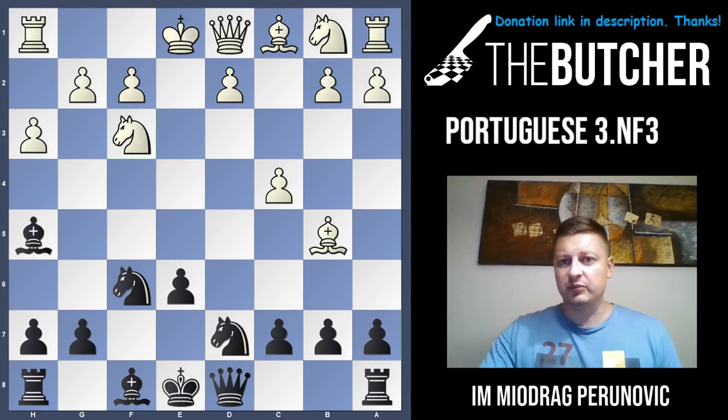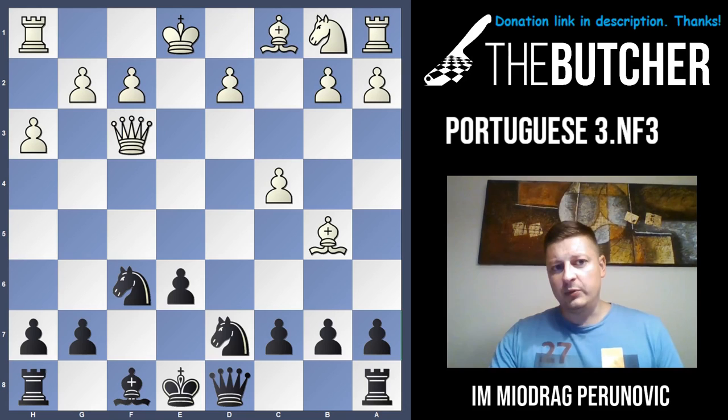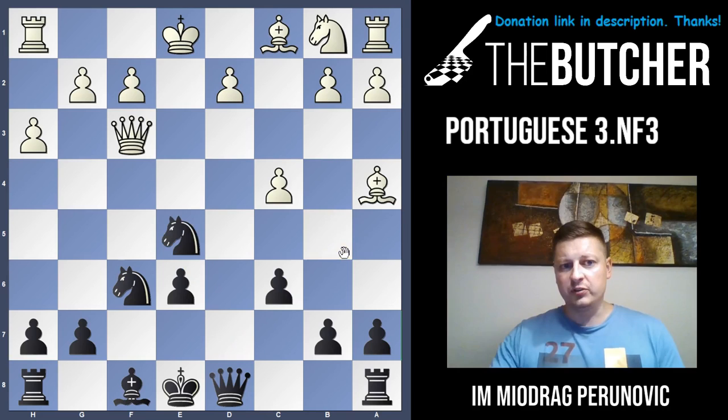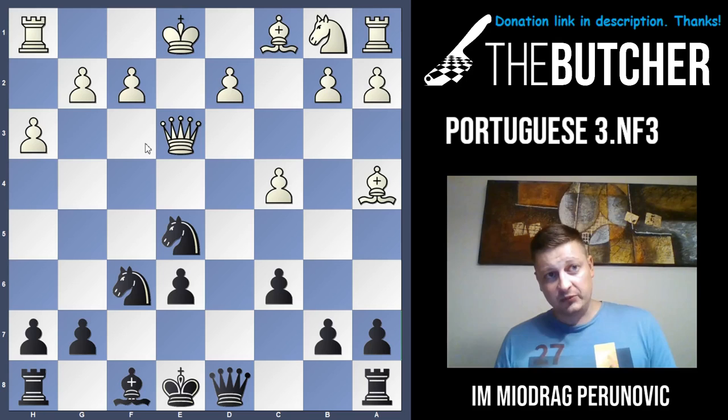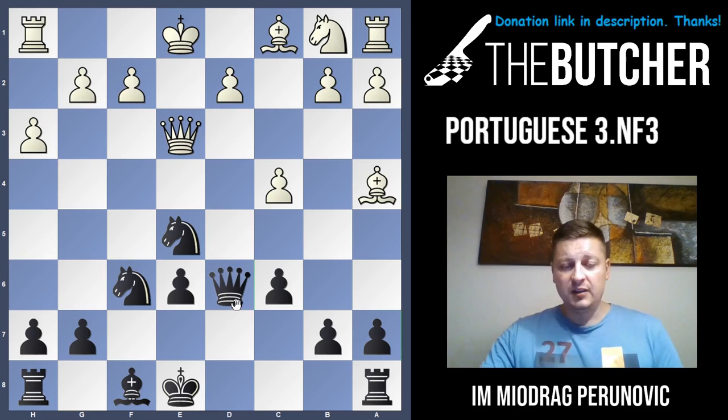I have some very nice improvements compared to some books about this variation. So after Bxf3, Qxf3, you kick the bishop away with c6. After Be4, you play Ne5. You threaten the pawn, you want to go to d3, it's a potentially weak square, and you attack the queen. Post-mortem analysis showed White had to play Qe3, which doesn't look tempting or convincing. But here you can play Qd6, threatening to take on c4 and defending the pawn on e6, and also preparing to castle.